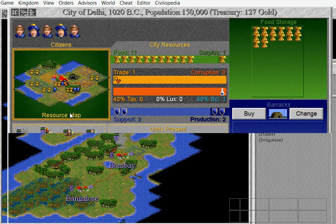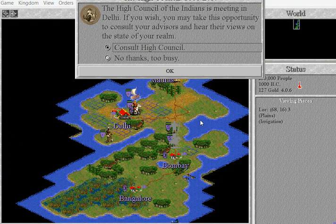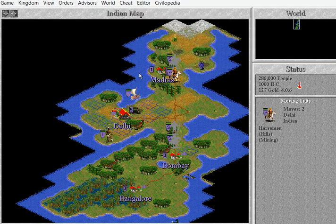It doesn't have irrigation — it didn't do anything. I'm just going to irrigate the whole place. I'm not going to consult them — they're just going to accuse me of not exploring properly. Irrigate.